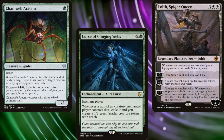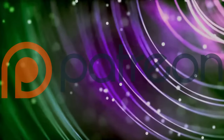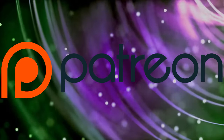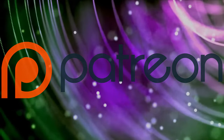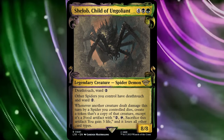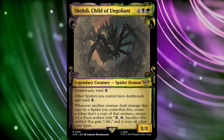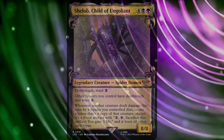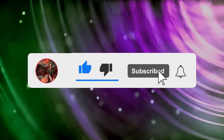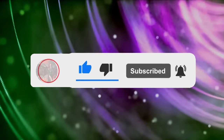Welcome once again to Commander by Danan. Today's video was brought to us by Patreon supporter Pedro. Huge thanks to Pedro and the rest of my Patreon supporters. Pedro reached out asking for a spider-themed deck led by Shelob, Child of Ungoliant, and I was more than happy to help. If you're enjoying my content, please like and subscribe. I really appreciate the support, and if you like the deck list, consider sharing this video as well.